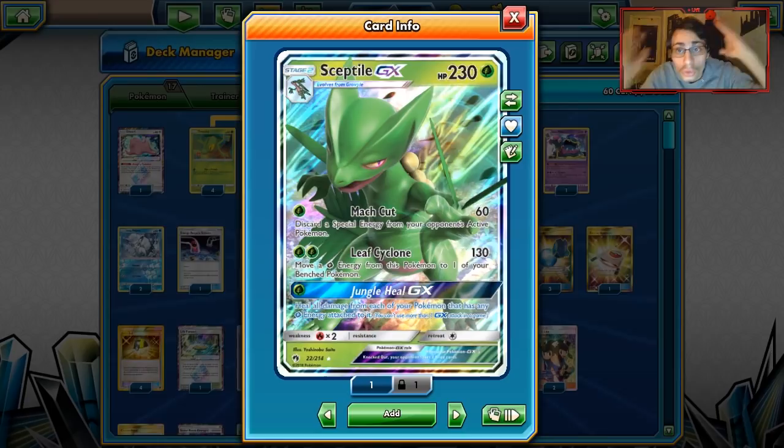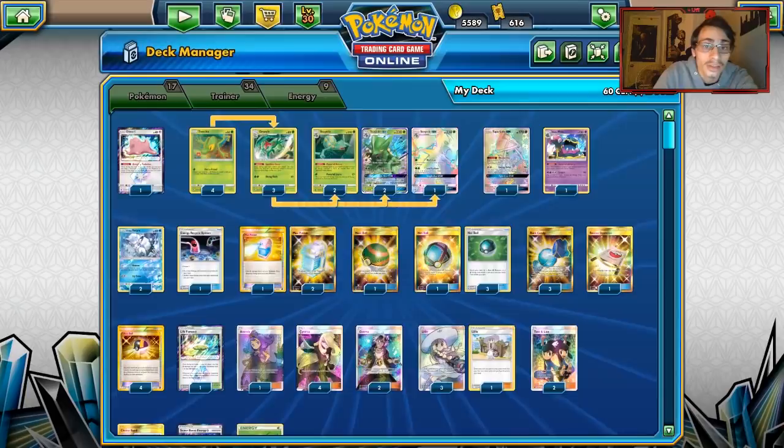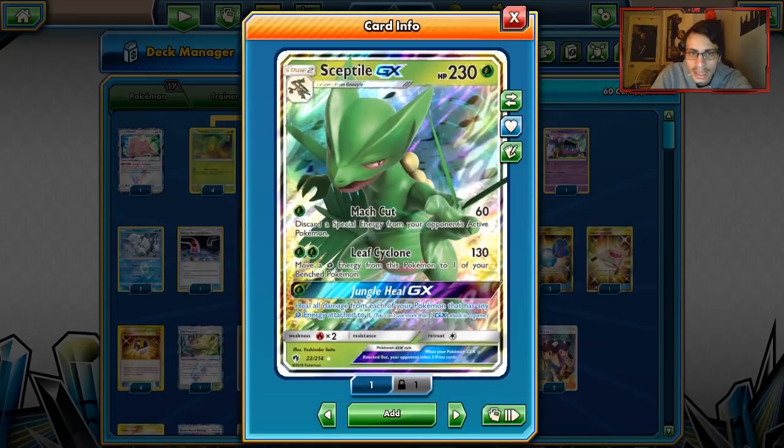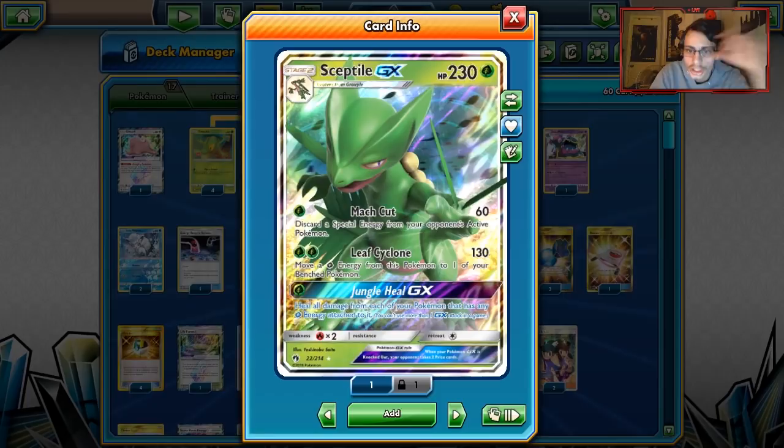We're looking at an attacking Sceptile deck. Sceptile GX is your main attacker — you have two Sceptiles actually, making it kind of a Sceptile support deck. Sceptile GX has three attacks, and all of them are really good. It's a Stage 2 Pokémon, but because you have Grovyle's Grove Isle ability, it's actually really easy to get Sceptiles chained quickly and build a board state with multiple Stage 2s in play.